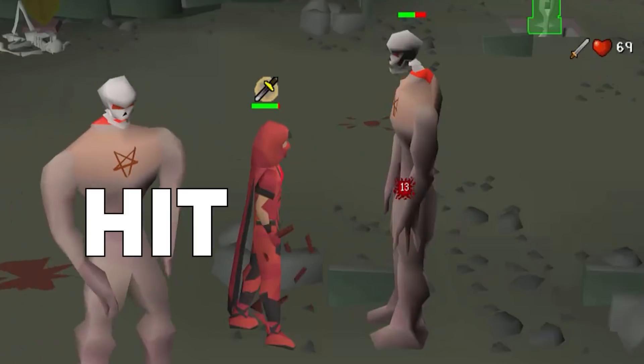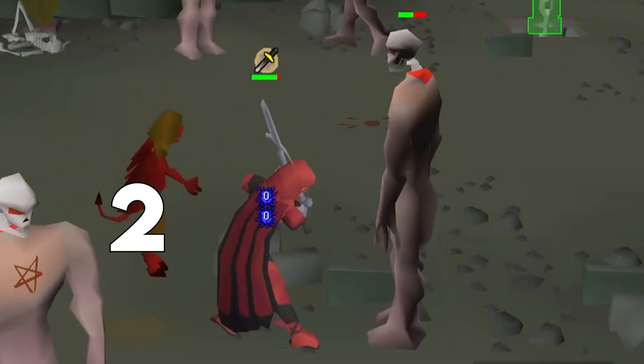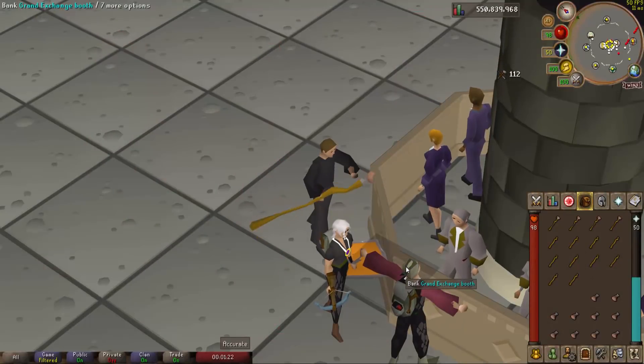For example, the Abyssal Whip is 4 ticks per hit, or 2.4 seconds. In contrast, any Godsword is 6 ticks per hit, or 3.6 seconds per hit.